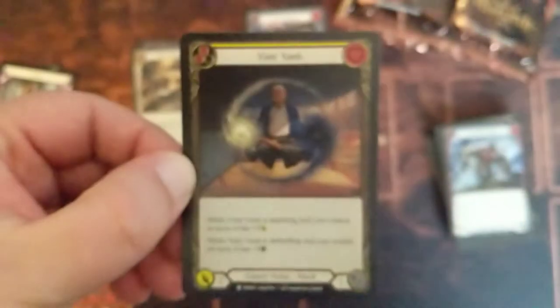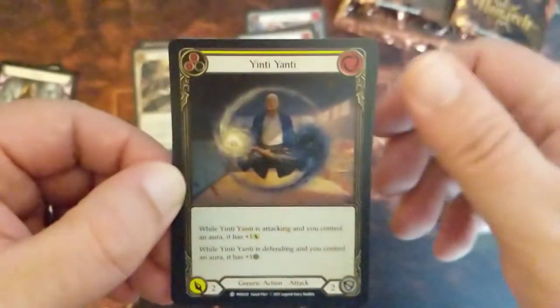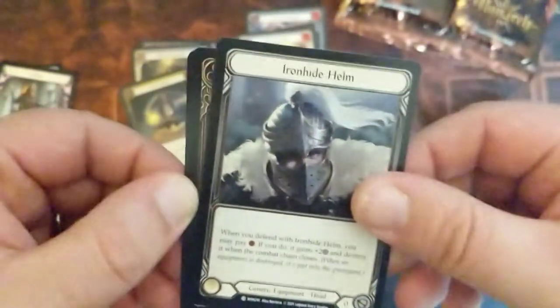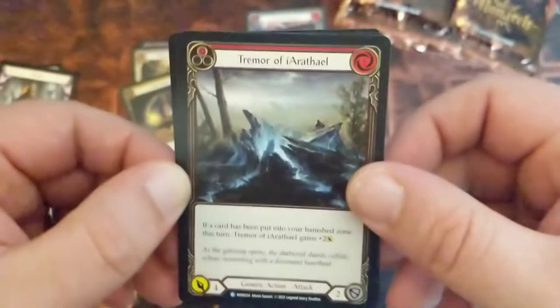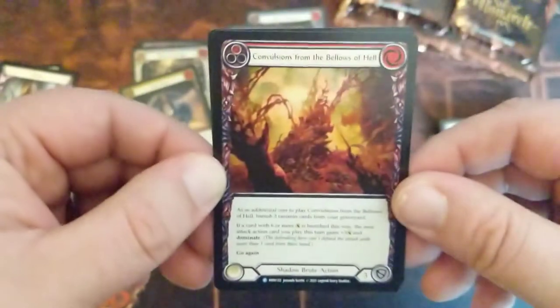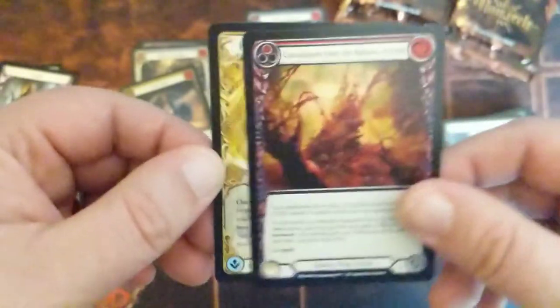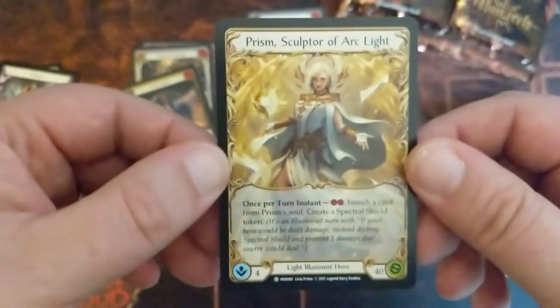It's a pretty card. Our rare is Tremor of Ethereal. And then we got ourselves Convulsions from the Bellows of Hell. We got ourselves Prism, Sculptor of the Ark — this is our token, this is the adult version, and this is the Young Hero. That was a pretty strong character in pre-release.